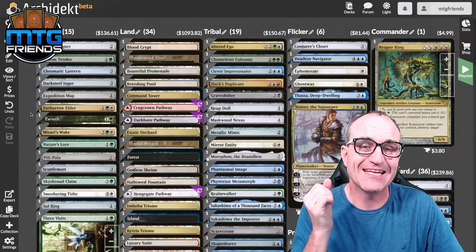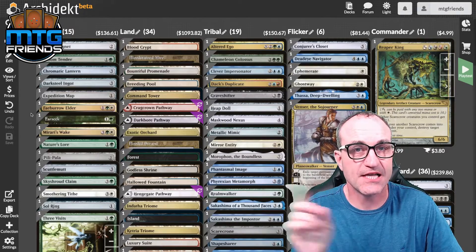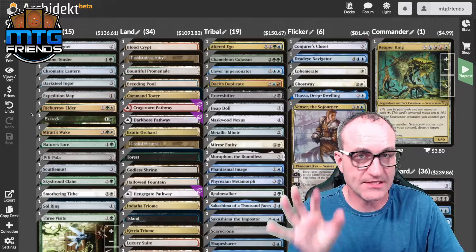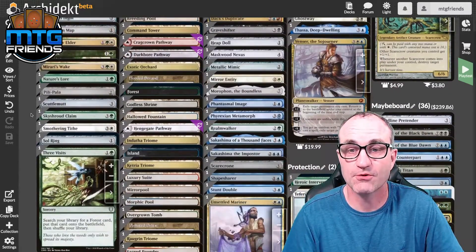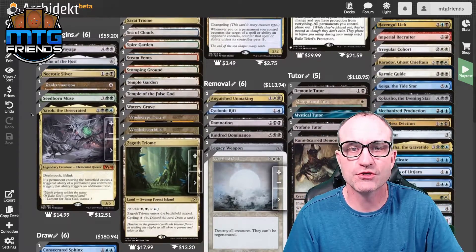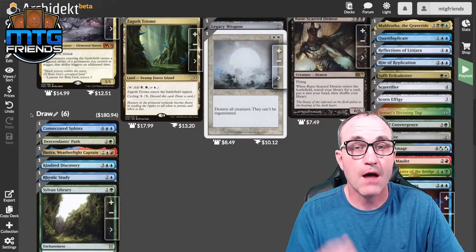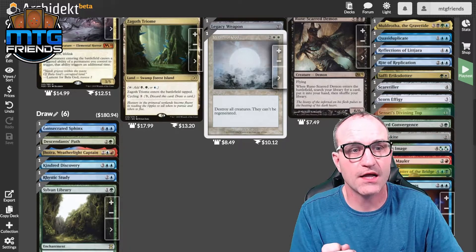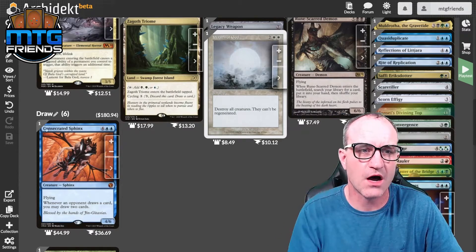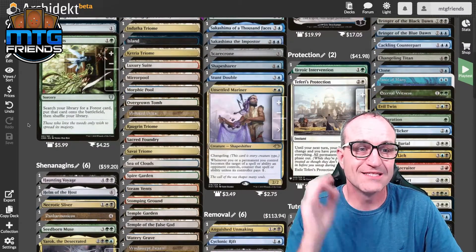We have a flicker package in here instead of a bunch of control and counterspells, because we're going to be destroying target permanents. As a reminder: whenever another scarecrow comes into play under your control, destroy target permanent — that includes lands and everything, which is super funny and super gross. We've got staple protection pieces, heroic intervention, Teferi's protection, a few tutors, a handful of removal, and some draw — mostly tribal-oriented, except for Consecrated Sphinx.